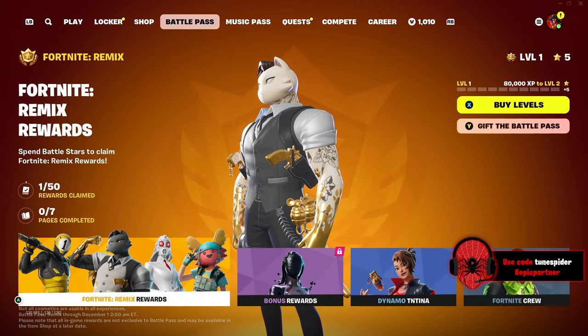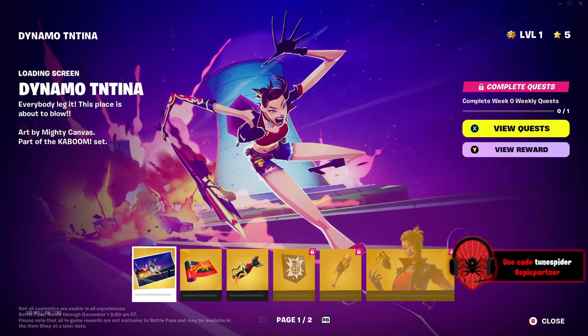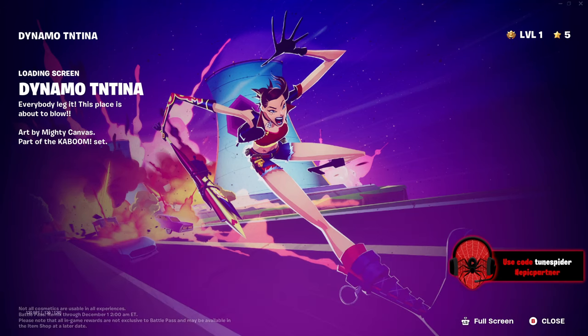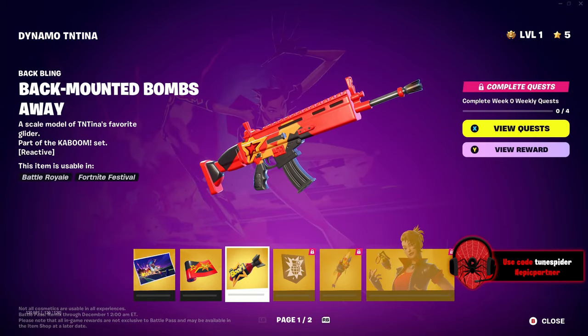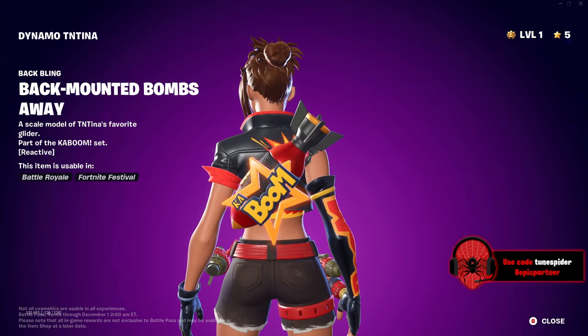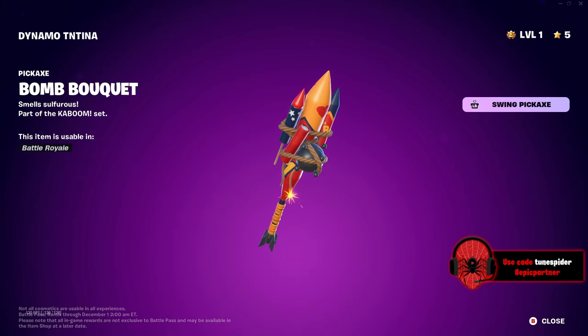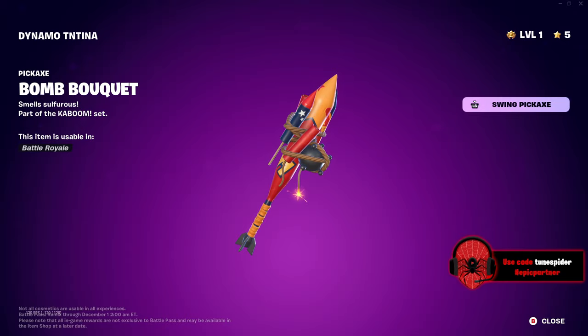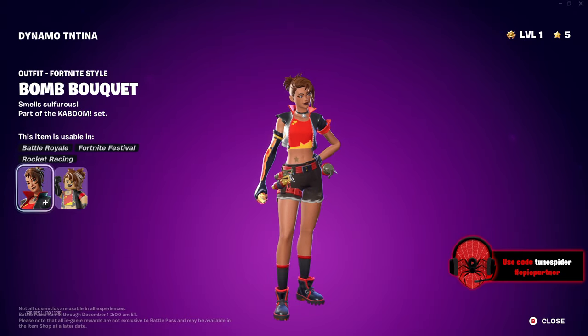And then TNTina — I'm a little upset she's not in the actual pass and we're gonna have to wait for her, because this is the skin I was actually looking forward to most. So let's take a look at it really quick. Why are the arms and legs so stretched out like Mr. Fantastic? That's weird. Gun wrap — that's all right. Back bling — kind of looks like the glider we could get back in Chapter 2 Season 2. The TNTina remix, I am so excited for.